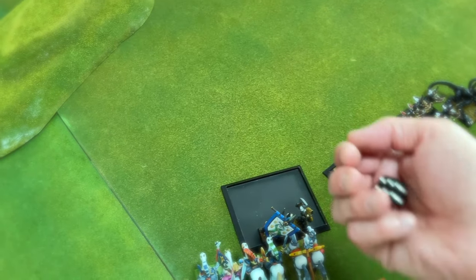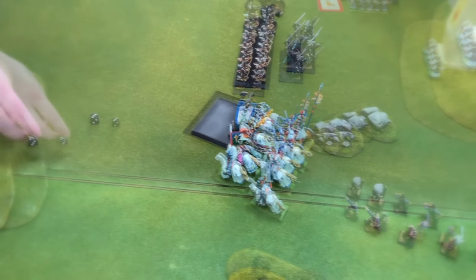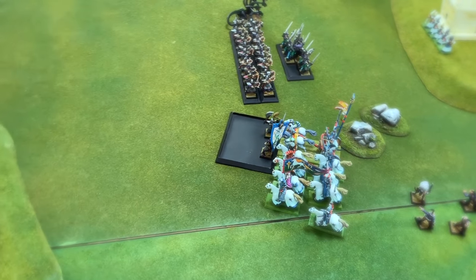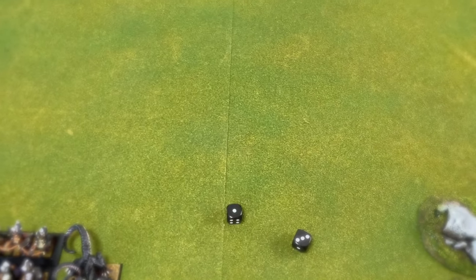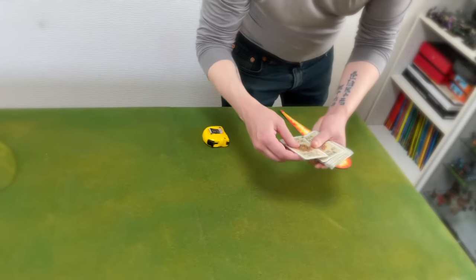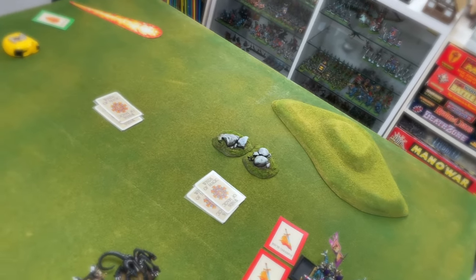Paul played a nice ploy there using the Warriors to tie down the cavalry and the Chariot for most of the game - it just took turn after turn to wear them down, and the hatred just kept them in the fight. A result of 4 for the Winds of Magic cards but I decided not to cast anything, resulting in the end of the Magic phase for the High Elf player.